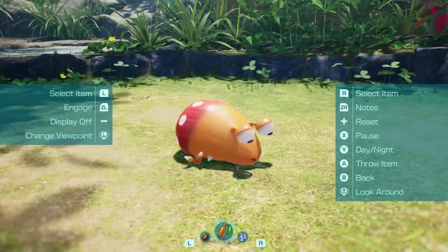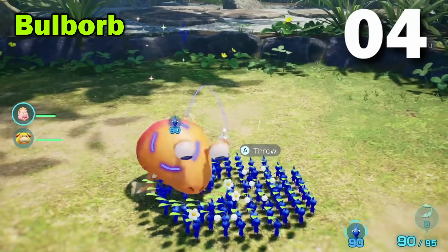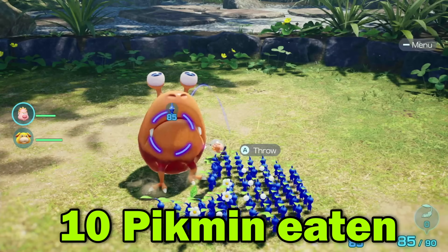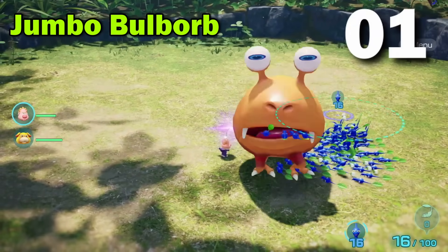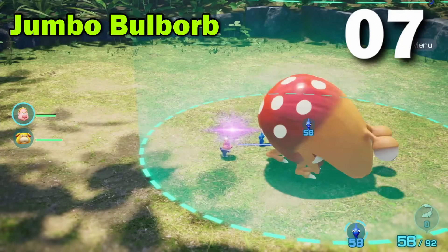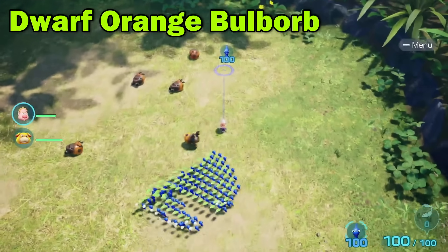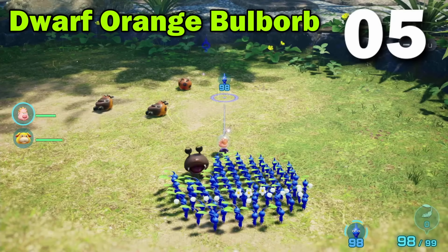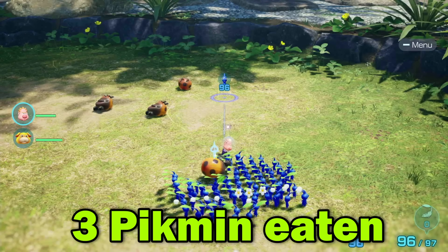Next up is the Ball Borb. Go! God, the poor blue Ball Borbs — or Pikmin. The Jumbo Ball Borb, everybody. The Dwarf Orange Ball Borb — he seems to be like a regular Ball Borb.